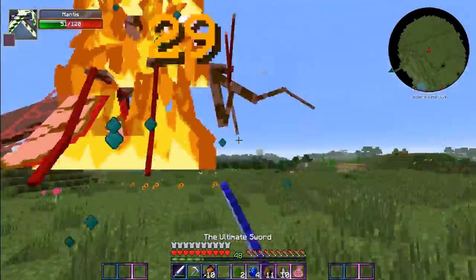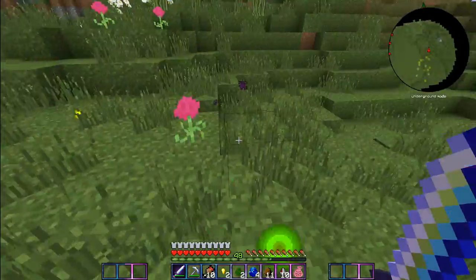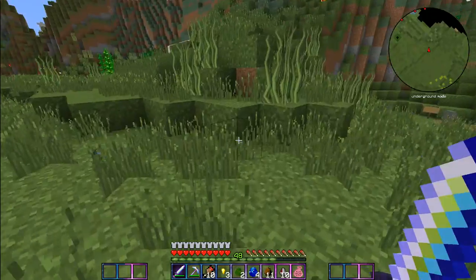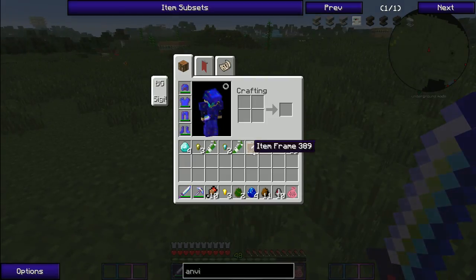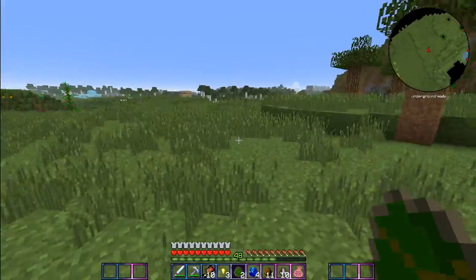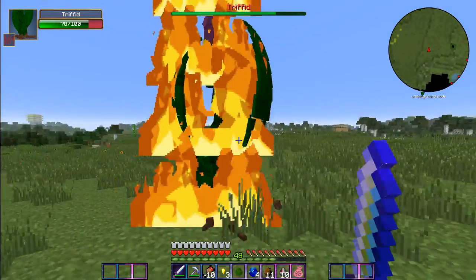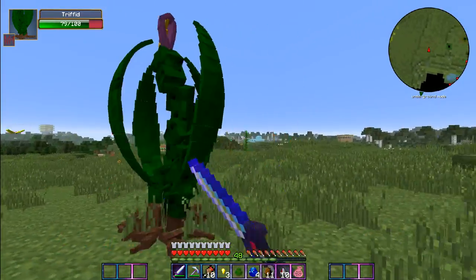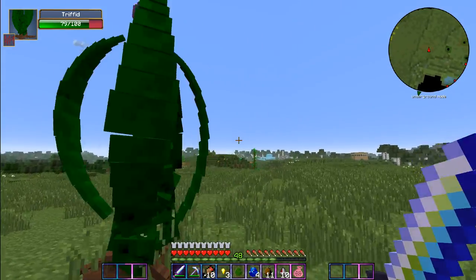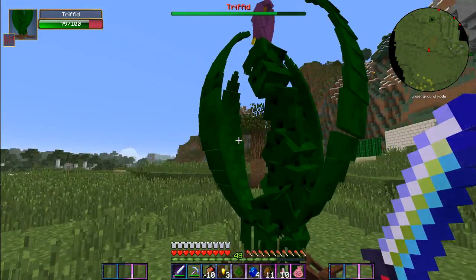I'll just go get some chicken — chicken's cool too. I know this mantis is gonna be really easy so let's get him out of the way. I don't think any of these will really damage my land. Oh my god, the noise he makes — I don't like the noise. He drops mantis claws and these item frames. Why are they all dropping item frames? I think I know what a triffid is and I think they're really stupid — you can only hit them when they're open.